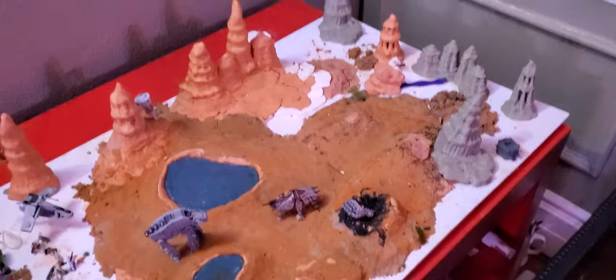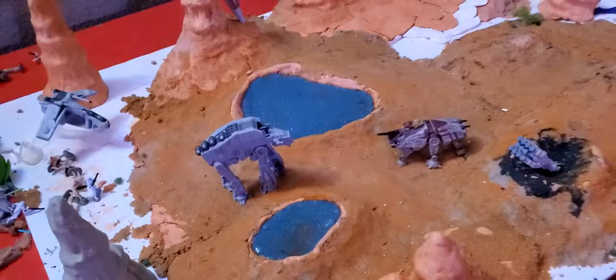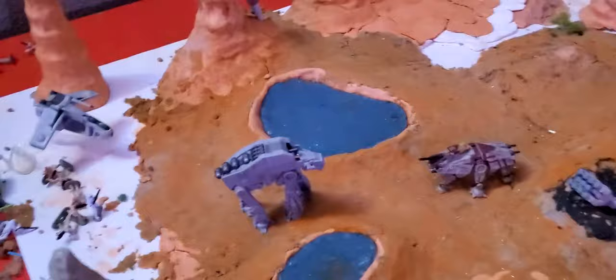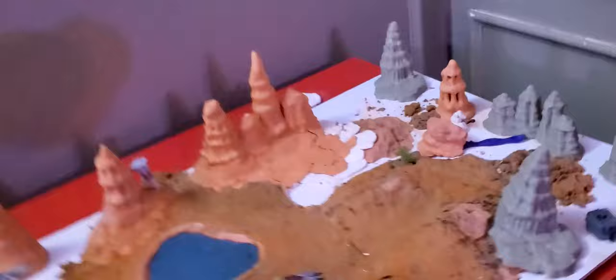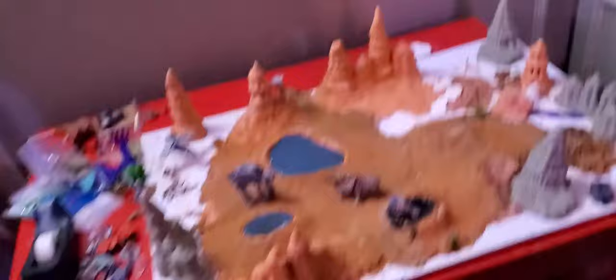Now we have my in-progress Geonosis diorama. It's still in progress — I gotta cover it with sand and I've just been lazy. We got a Rogue One setup too — kind of like the Rebels episode but a different take on it. We got a little off-scale Tantive IV, it's a micro machine thing — it ruins the scale but I don't really care because it just looks cool. I didn't want a Star Destroyer — even worse scale — and an X-Wing would have been too small, so we compromised.